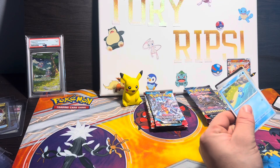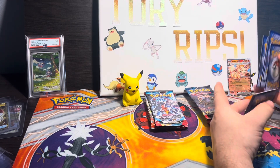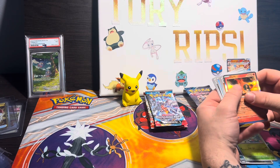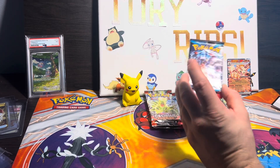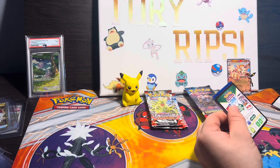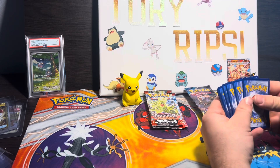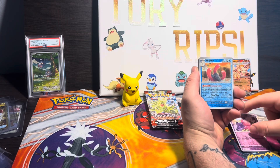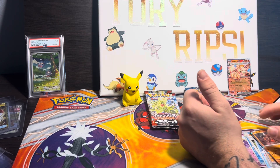Looking for some Paradox Rift magic. We have our code card. To the back, to the front — Peco, Surskit, into a Chien-Pao. Regular holo, standard holo. One pack of Paradox Rift. I think there's a Garchomp special illustration rare in this set — that'd be sick to pull. Into a Ting-Lu again. Nice, I guess.